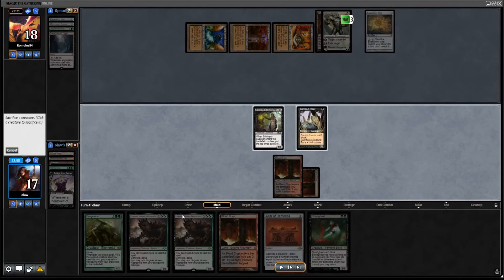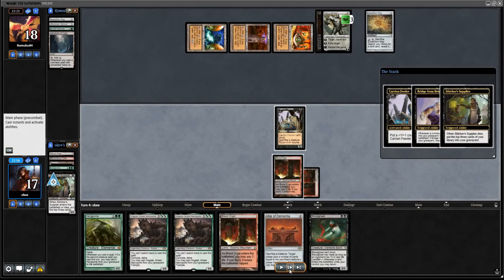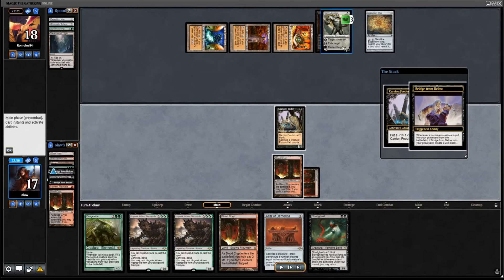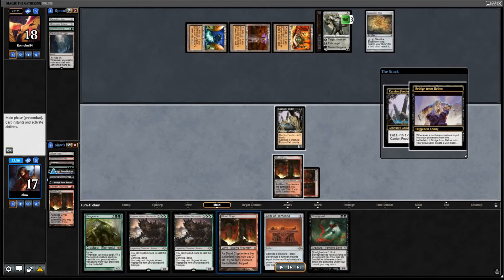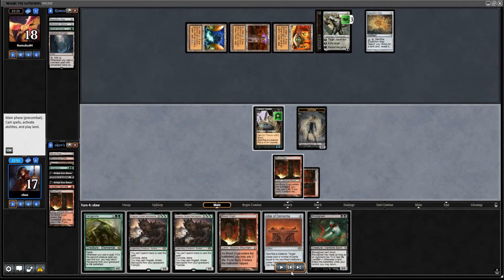We should be able to cast Hogak as well. We're going to sack the Stitcher's Supplier to see if we can get some more gas. We're going to get Vengevine back, so we do want to kill this Karn before the end of the turn, most likely. We'll use Vengevine for that, so sacking the Stitcher's Supplier that could have attacked is probably not going to cost us.